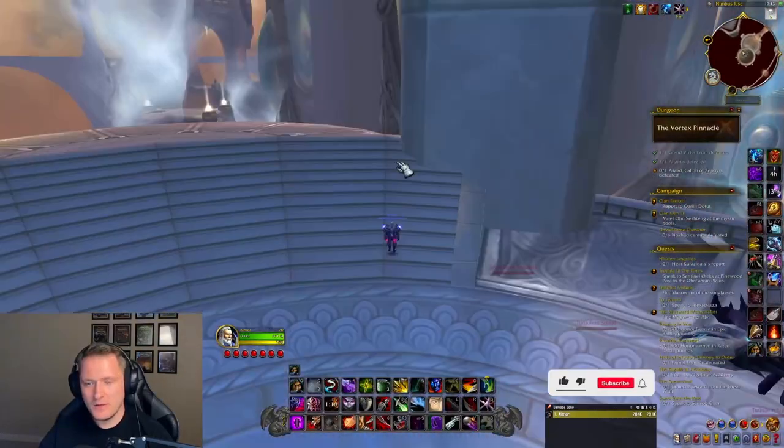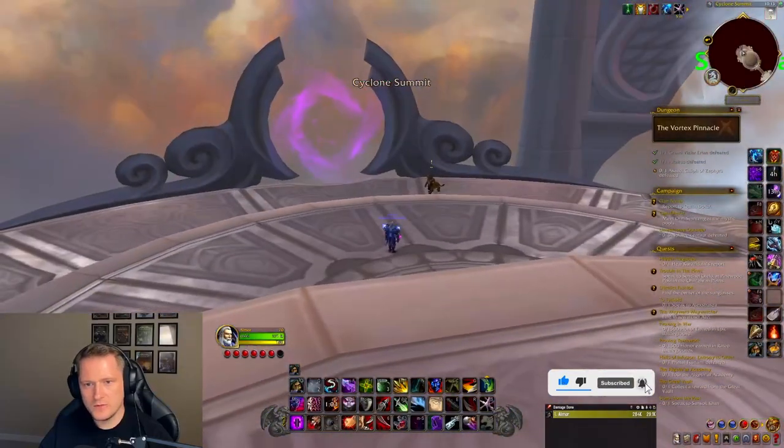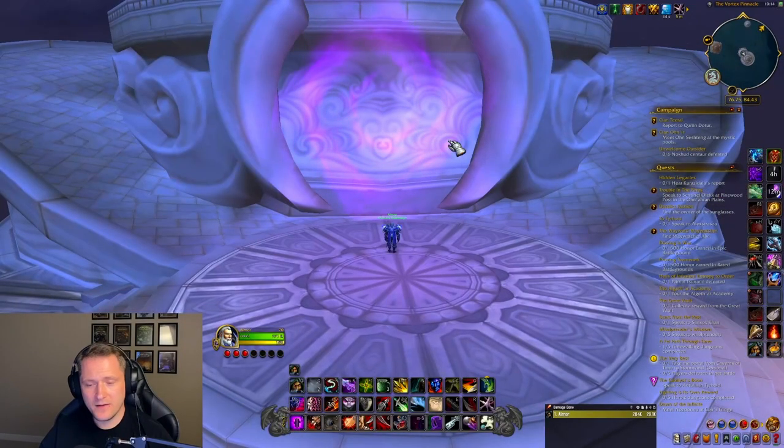After killing the boss, you can just jump from a cliff and you will be transported to the entrance of the dungeon. And here we can reset the dungeon. That's how you can get Drake of the North Wind.